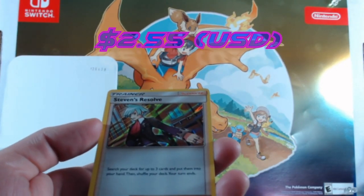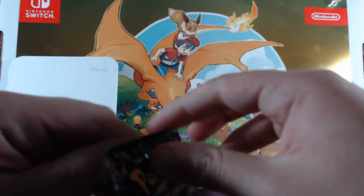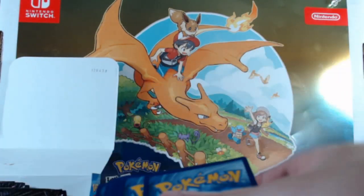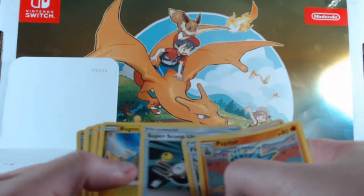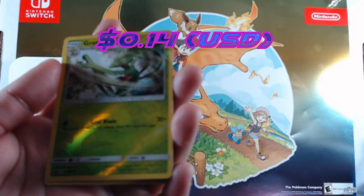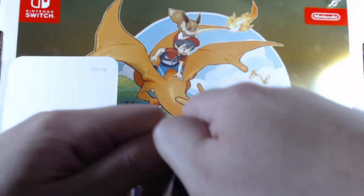One of my YouTube friends pulled a Steven's Resolve full art and that goes for a little bit. This is just the regular holographic — I didn't even know that existed. Here's your code card. Pupitar, Fisherman, Super Scoop Up, Bagon, Torchic — we get a Grovyle as a reverse foil and at the end a regular Regice.